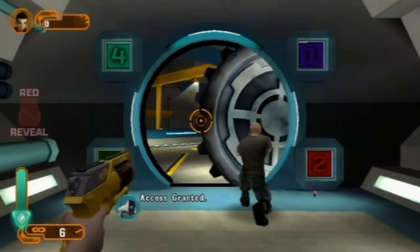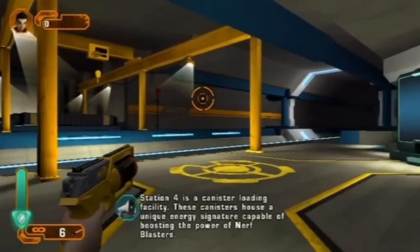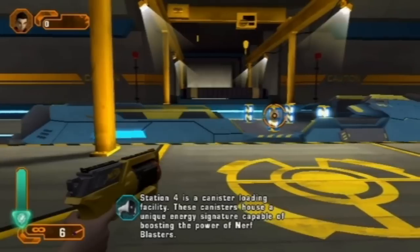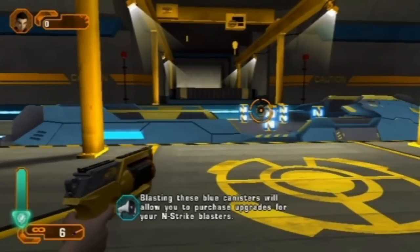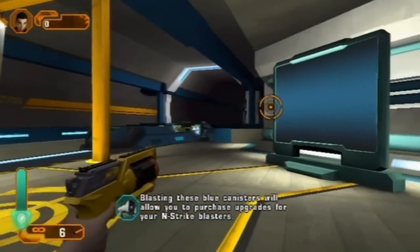Access granted. Station 4 is a canister loading facility. These canisters have a unique energy signature capable of boosting the power of Nerf Blasters. Blasting these blue canisters will allow you to purchase upgrades for your X-Strike blasters.